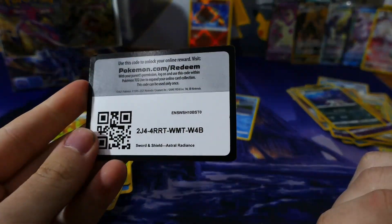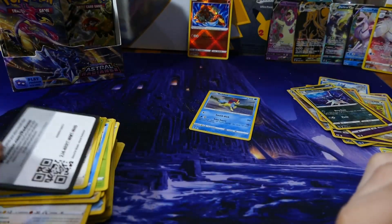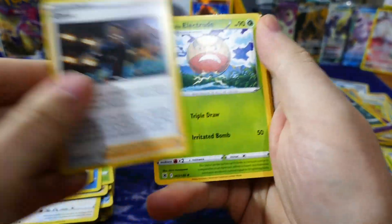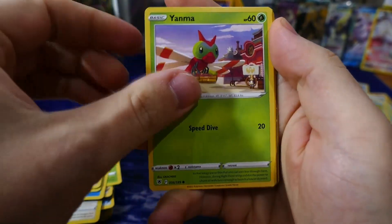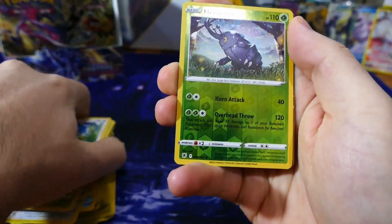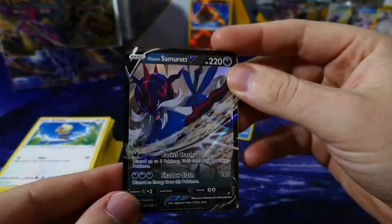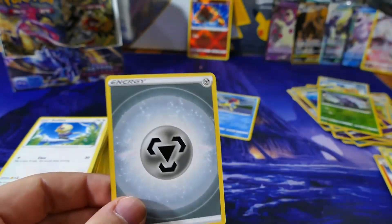There you guys go, the code. Reverse holo Heracross, with a Hisuian Samurott V — whoa! Man, this box just keeps giving, doesn't it? Very nice. Very happy with this box. We could literally stop right here and I would be happy with it.